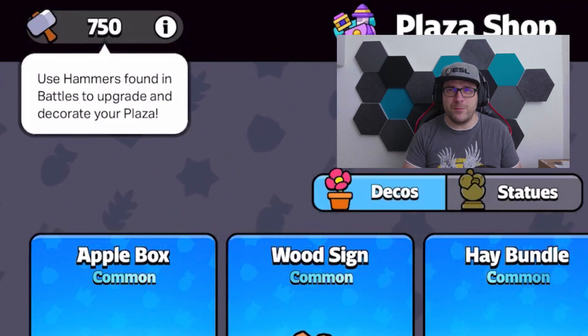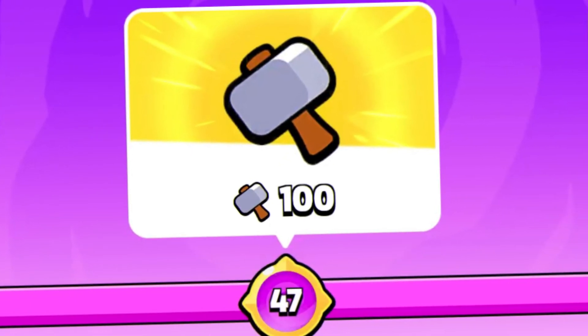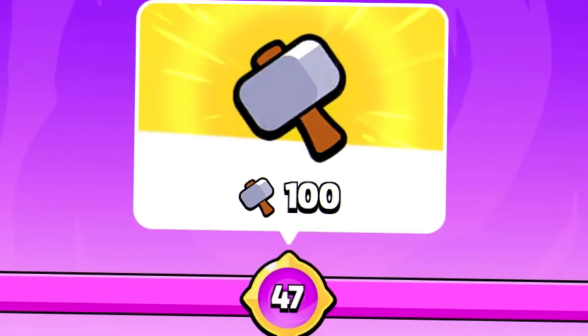You will be able to collect hammers during your matches — just kill monsters and they will randomly drop them. Furthermore, you will be able to redeem some from the Squad Journey and Squad League rewards, so the most active players will be rewarded with the most hammers and will get some nice cosmetics in the game.